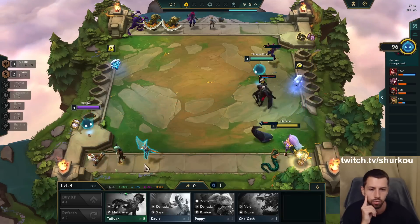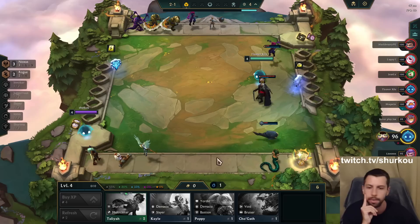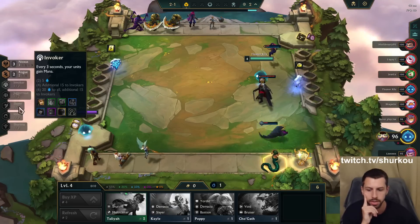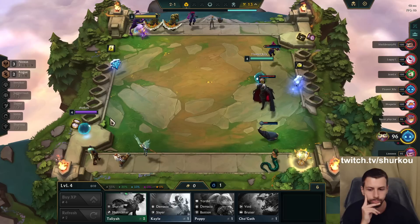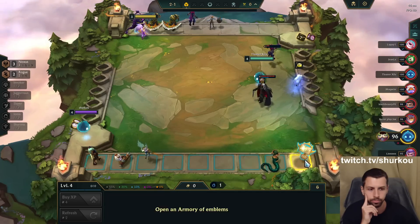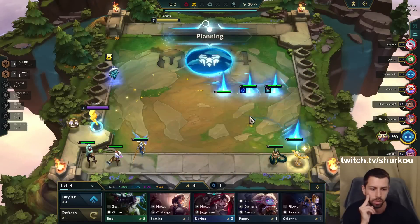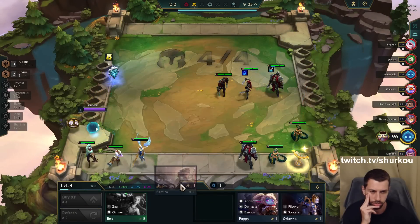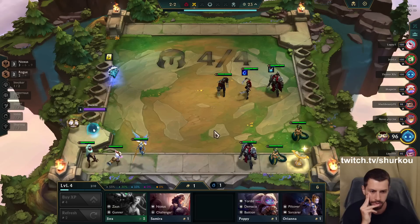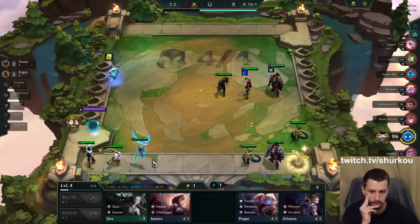It's Void. We need to play enough units to get the thingy, right? To get 8 traits listed, so we can get this. So we can pop this and then get 2. That's crazy, guys.